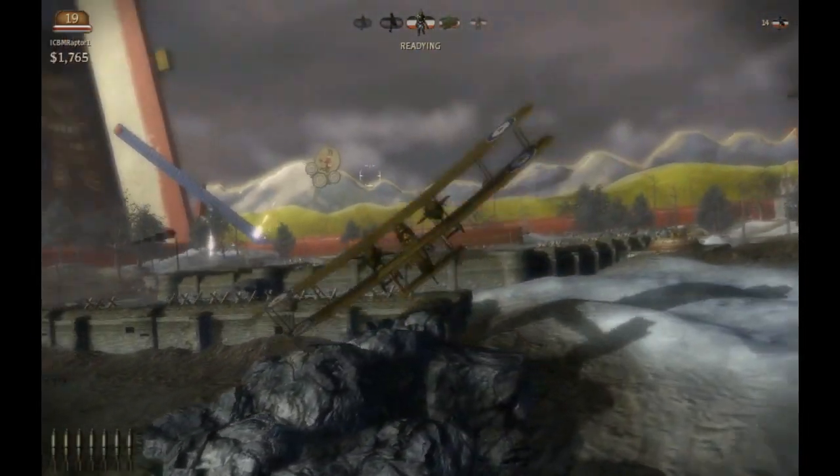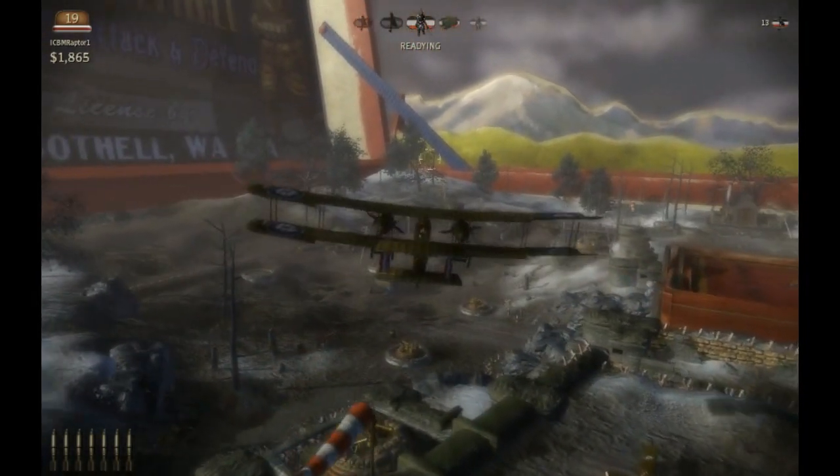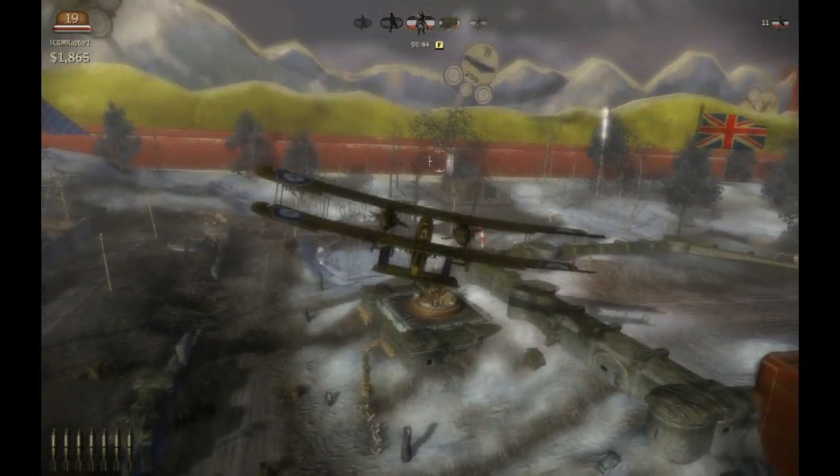Vehicles are coming up next. Luckily we can fly around without being harassed by enemy troops. I will have to jump out of this airplane eventually to destroy some troops manually and also to buy some more guns since we have vehicles coming. They'll be coming from this side.